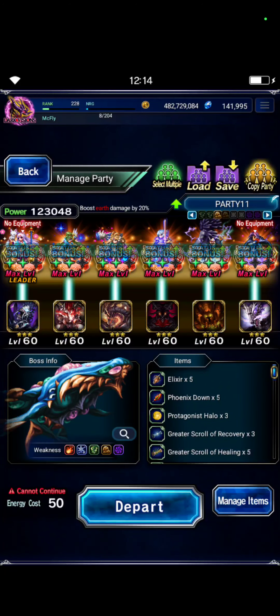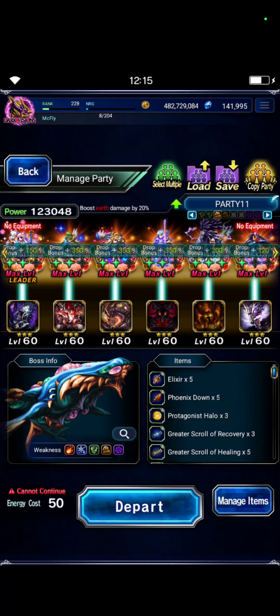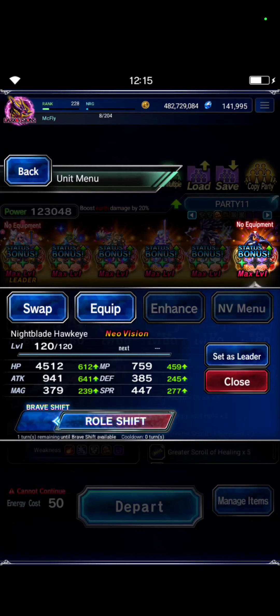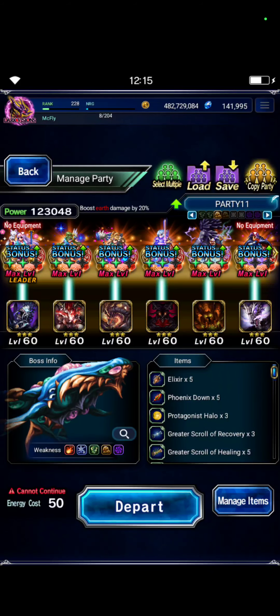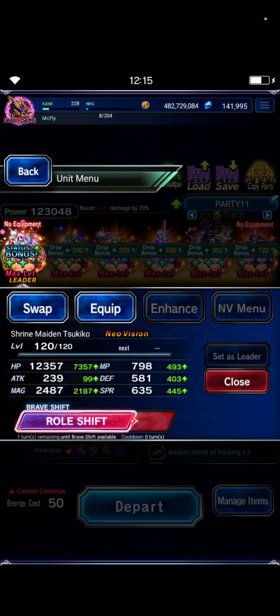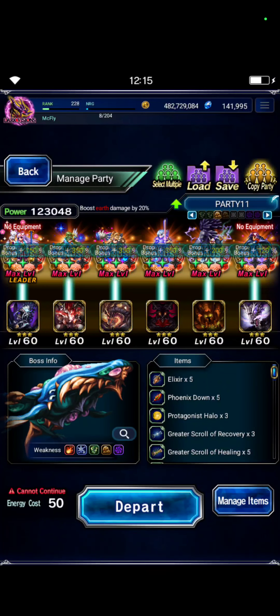I did pull off-screen a little bit for Elazul and Pearl, and I got them to EX2. I also got myself a Ninja Master Hawkeye at EX1. So this is the core team: Tsukiko is my supporter, Hawkeye is the breaker.